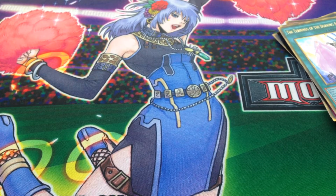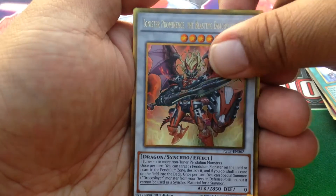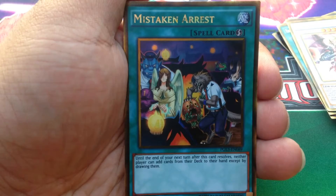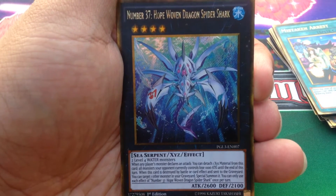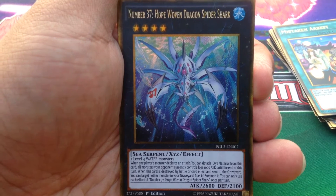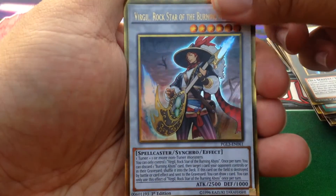I'm actually pretty happy with what I got so far. This is something I wanted — Ignister, so that's cool. Cosmo Dark Destroyer, sadly it's at one. Mistaken Arrest. Hope Woven Dragon Spider Shark — another card I actually needed, awesome. It's like a monster born, and I have Tree Toad and Chocolate Magician Girl, so I'm wondering if I should build a different variation of the Dark Magician deck. And Virgil, Rockstar of the Burning Abyss.